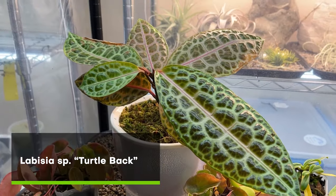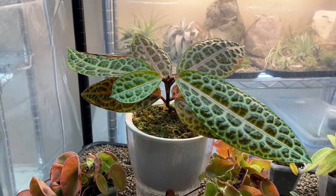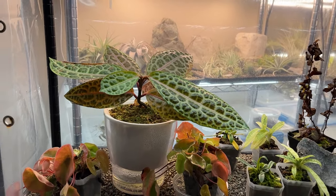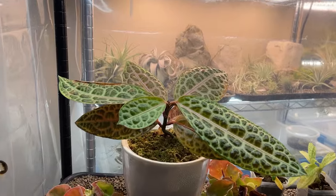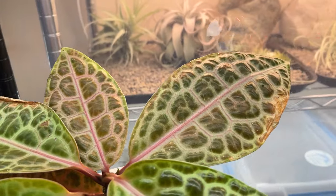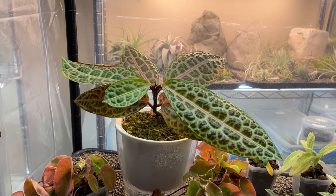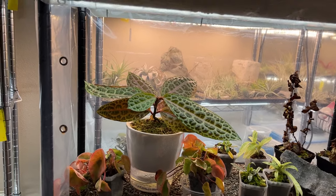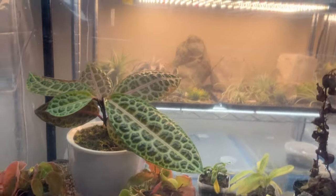This is a Labisia species 'turtleback' — I'm not sure the ID is fully legit, whether it even is a Labisia. It was looking really nice in a bin, but when I pulled it out and put it in this pot as a houseplant, the leaves got pretty nuked by the lower humidity. I immediately moved it into this covered rack to increase the humidity, and I'm letting it root since I pulled it out of the bin.